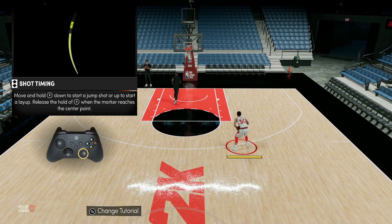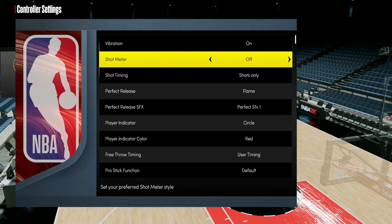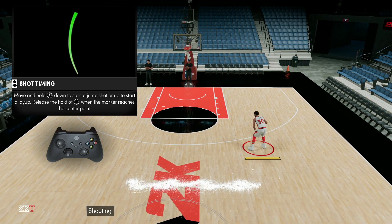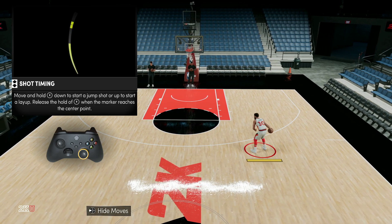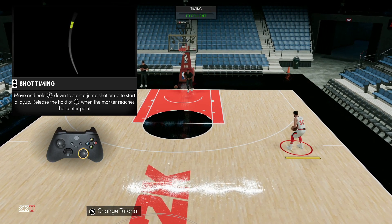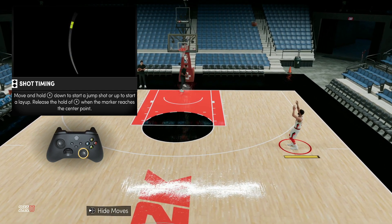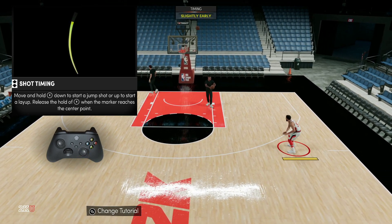Now, if you go to your options and controller settings, you can take the shot meter off. What this does is give you a boost to your shot — without seeing the shot meter, you just need to know the speed and where the top of the jump shot is for each player. With Steph Curry, we know he has a quick jump shot, and you do get a boost by not using a shot meter. As you can see, I'm greening pretty much every shot because I know Steph's release.